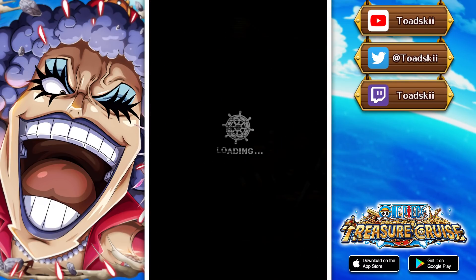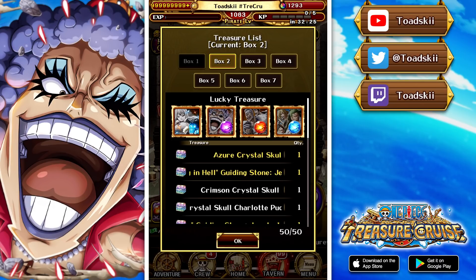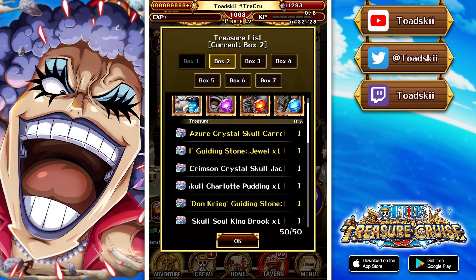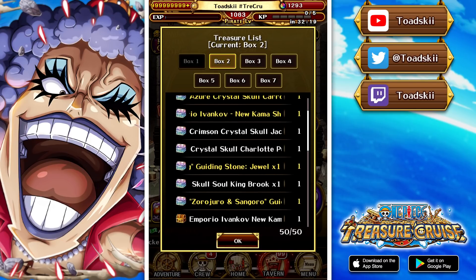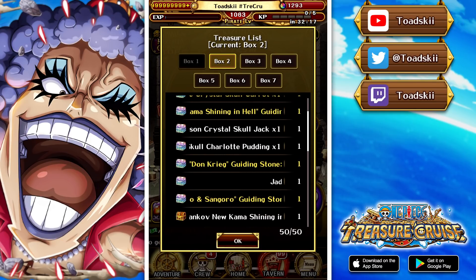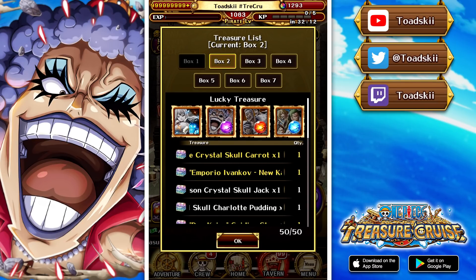If we go over to the exchange we can have a look at what we will be receiving. I have completed box one, and throughout box one there are three separate characters that you can pick up: Ivankov, Don Krieg, and the Zora and Sanji character. Make sure to get all of these units and their limit break materials. There are also four super evolution characters — Carrot, Jack, Pudding, and Brook all receiving super evolutions in this Kizuna Clash.